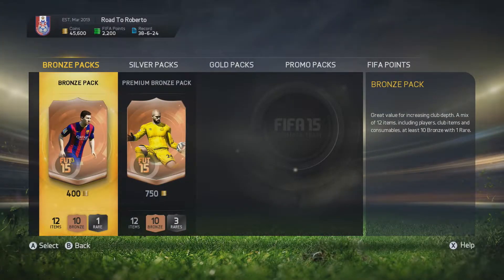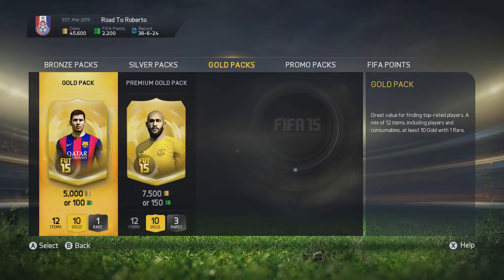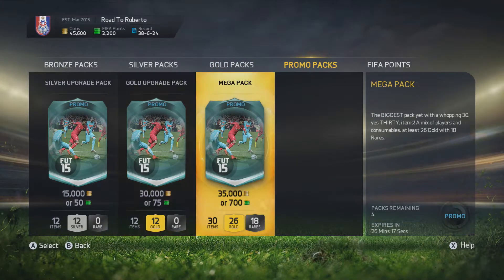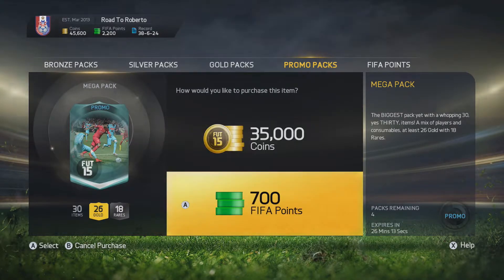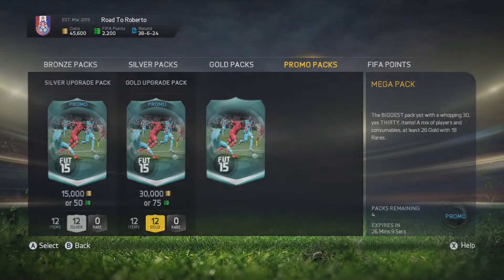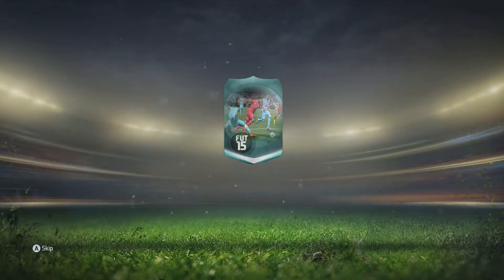What is up guys, today we are doing a cheeky mega pack opening. It is Summerfield and there are beautiful 35k mega packs out — 30 items, a mix of players and consumables, at least 26 gold with 18 rare.